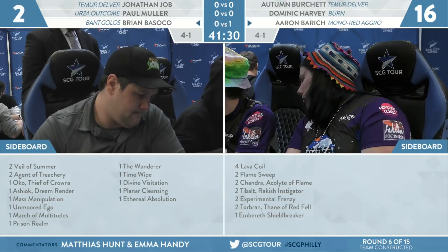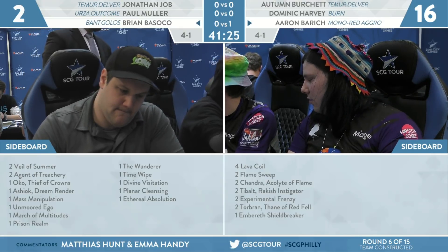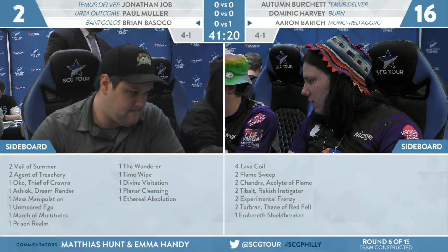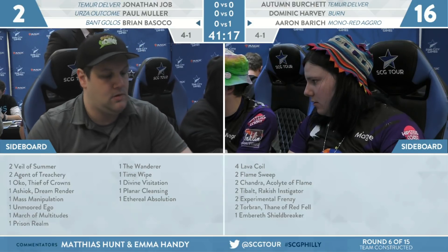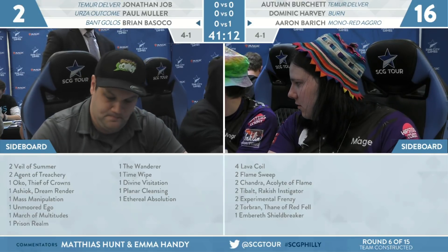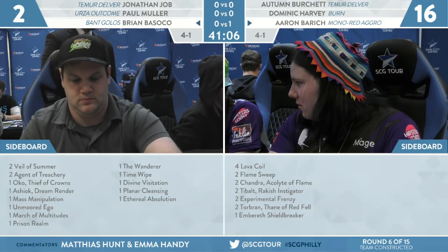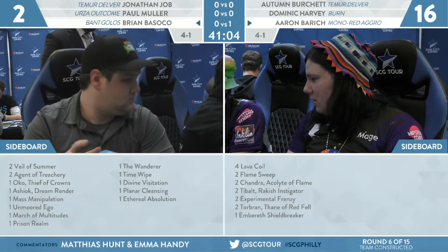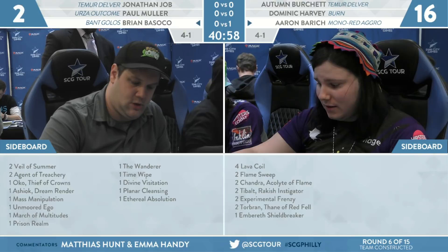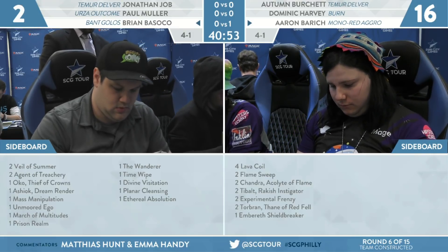I'm interested in whether Brian wants to move some of these bullets to the main — something like March of the Multitudes which can be good in this matchup. But if he's paying four mana to wish for it, that might just be too slow. Does he move it into the main? Basoko probably isn't even going to be wishing, because Fae of Wishes is just a two-mana 1/4, which is actually pretty good against a red deck. Aaron is playing a two-mana 3/1, so a 1/4 is nice.